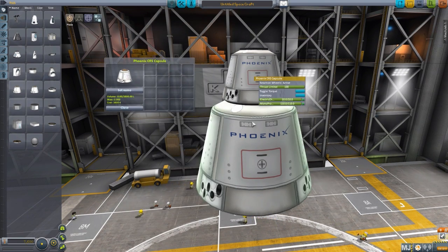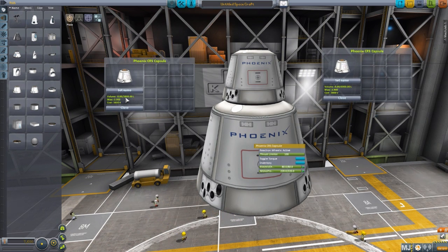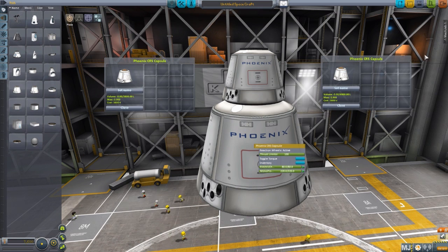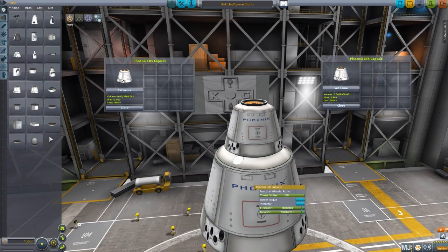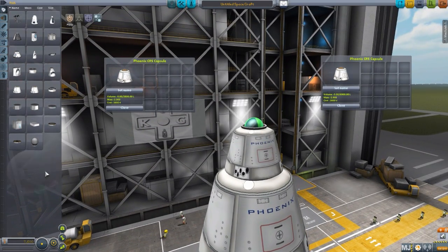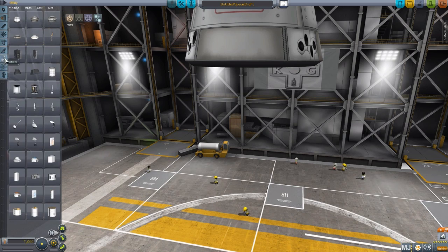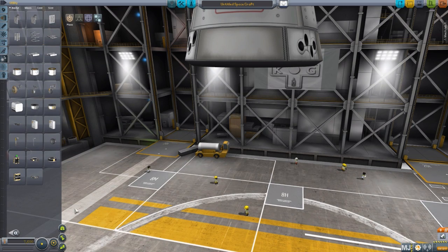We do have individual inventories for these capsules, with the smaller 1.25 meter capsule having a volume of 3,800, and the larger 2.5 meter capsule having a volume of 6,900. I would have liked to see more individual slots rather than just an increased volume, but nonetheless it's pretty cool to have this integrated into the capsule. These are pretty big for robotic capsules, and especially the 2.5 meter gives you a lot of extra space, which is quite cool. So let's close these and head on down to utility.